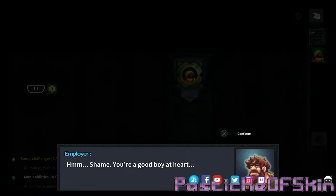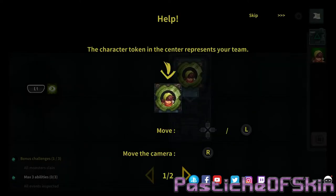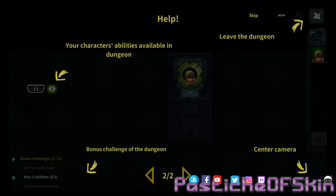"Shame. You're a good boy at heart." Right, well let's see. The character token in the center represents your team. The character's abilities are available in the dungeon. What are the challenges in the dungeon?